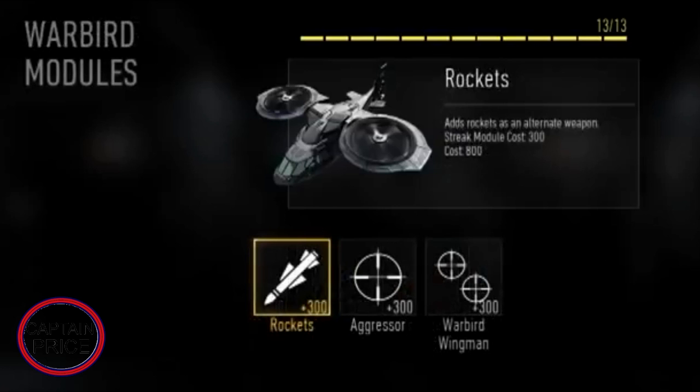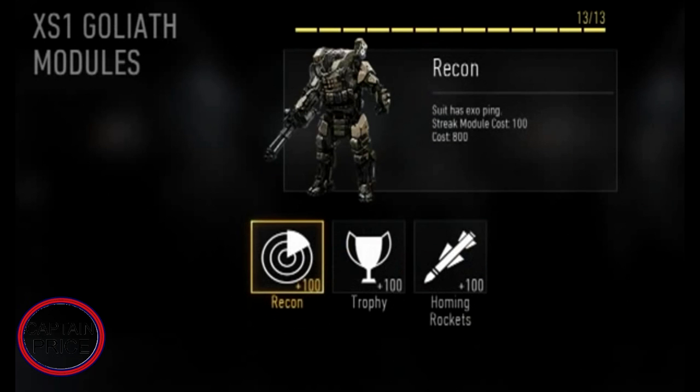Next up is the XS1 Goliath, which costs about 800 points. You can add a recon attachment that pings and picks up nearby enemies. You can also upgrade it with a Trophy System to deflect grenades and other projectiles. Another upgrade is a helmet-mounted rocket or missile. There are probably more attachments as well — I'm just running through these quickly to get to some scorestreaks I noticed in the trailer that weren't available at Gamescom.